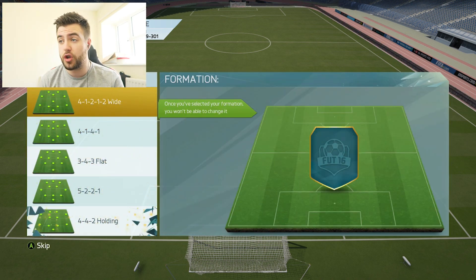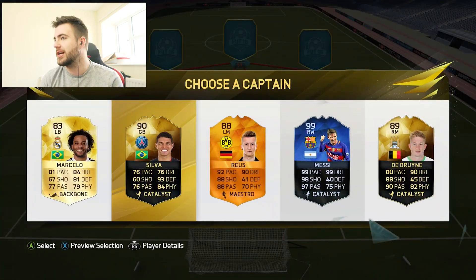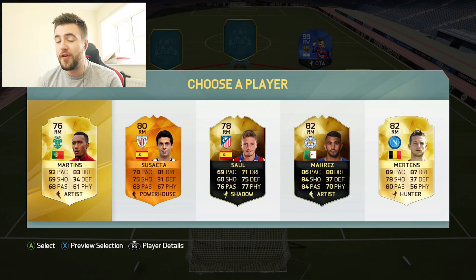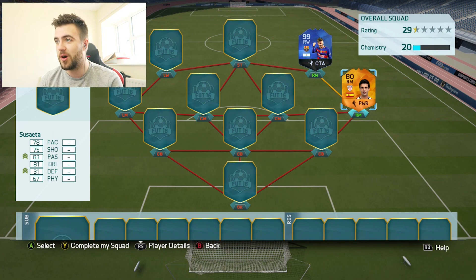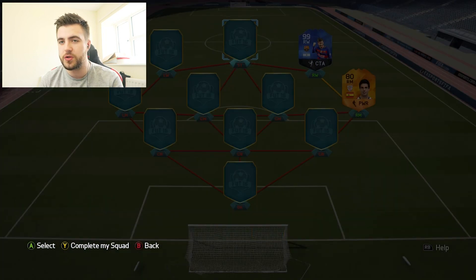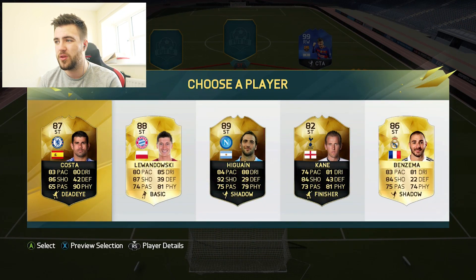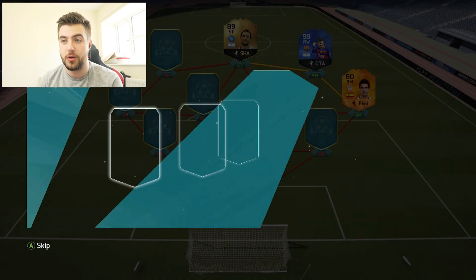They've been pretty terrible so far, but that's a good formation to get — 3-4-3 flat. We'll take that one. Messi — you've got to take your blue Team of the Year Messi. But if we're going to be stuck with Suicayeta as the next one, that is pretty rubbish. I'm going to go for the striker. If we can get Suarez, I won't mind. Benzema or Higuain? Get the one link — I'm going to go Higuain. Higher rating and still hope for a better one.